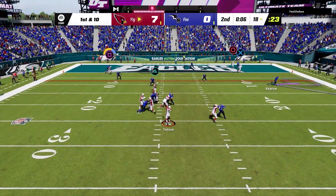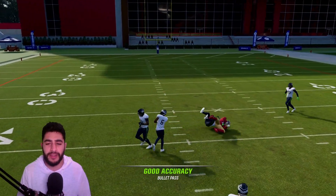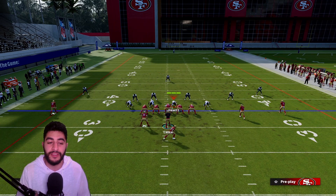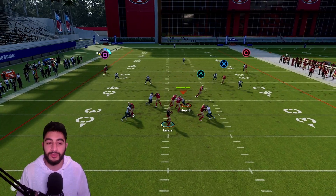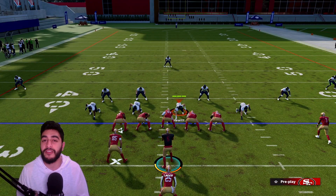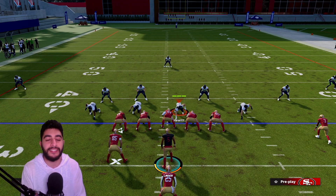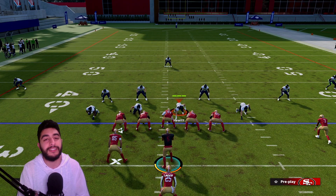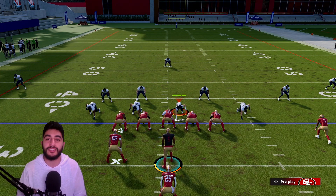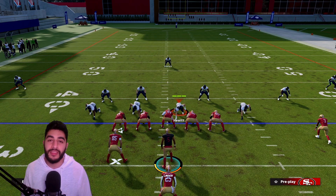When your opponent is absolutely set on the running back, remember you still have the backside post for an easy score. This play is really good, really efficient, and a lot of fun — it really tilts the opponent. It's probably one of the last remnants of the pistol spread offense I ran last year. If you enjoyed the video, like and subscribe — there will be a lot of tips from the pistol and Buffalo Bills playbook, plus some defensive tips and gameplay action soon.